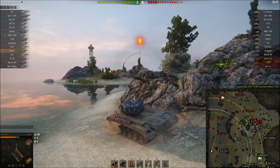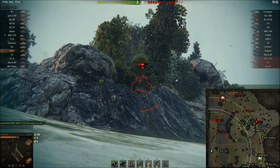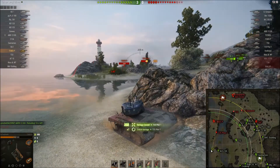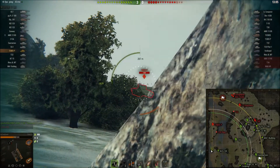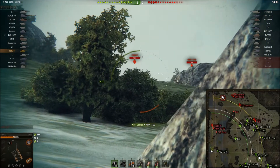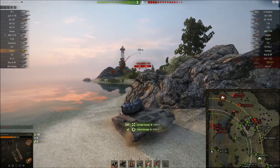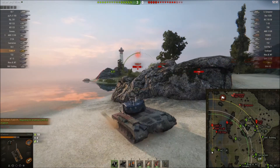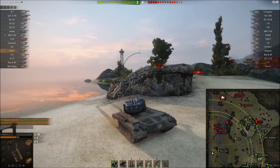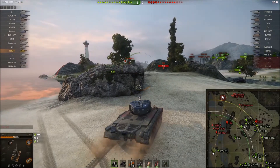We're getting some shots in. It's got a quick reload — just over six seconds. Accuracy is 0.38, which is not bad, not wonderful but acceptable. Aim time is 2.3, which is also not bad. I'm working putting shots in, but they've got an E5 Patriot that's appeared. I'm not even going to try putting a shot into the front of that turret because it won't go in — it just bounces. I'm getting some spotting damage though. This tank also has nice gun angles with minus 10 degrees of gun depression, which you'll see come into play a bit later on.